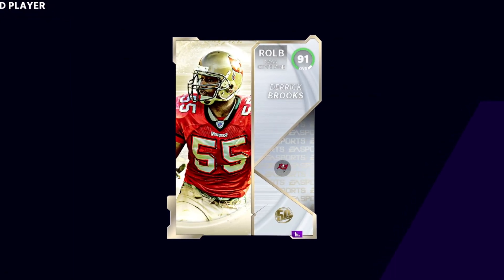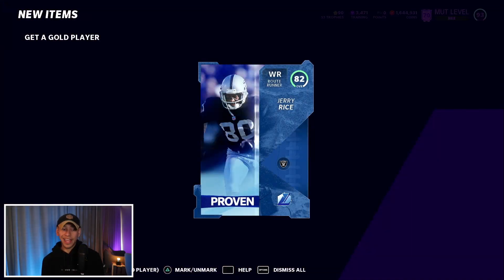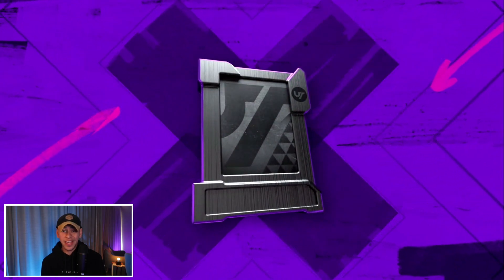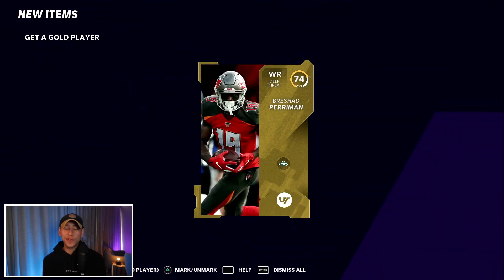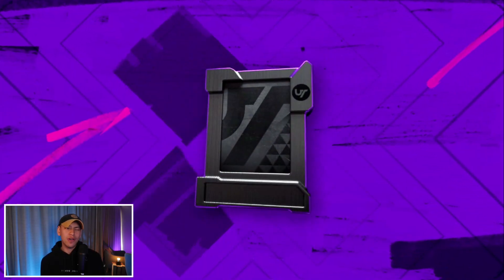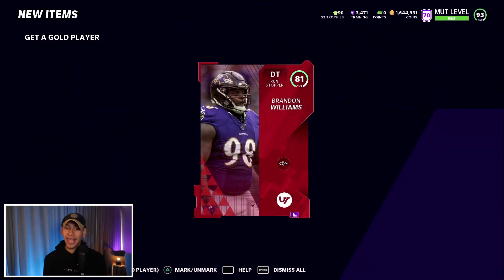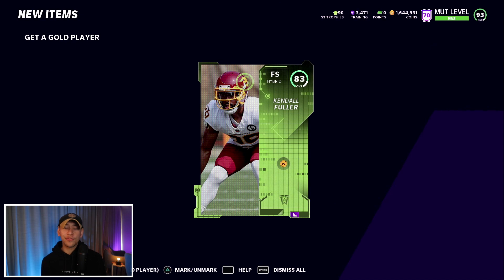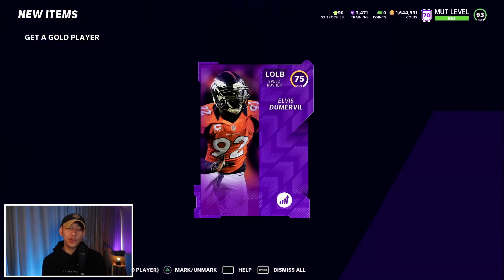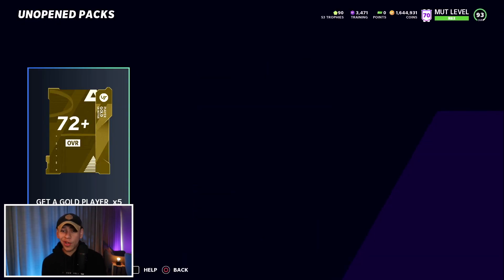We pull another 50-player card — a 91 Derek Brooks! Probably not the most meta pulls but we're making a ton of profit. We get an 82, and we're a little over halfway through the second batch making good profit. I do note that if we go cold in the last set we'll probably end up around the same value as the first set. We also pull a Team of the Week 83 and an Alvin Doomable power-up.